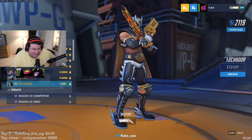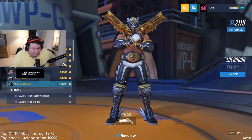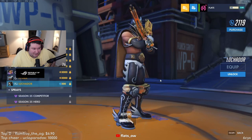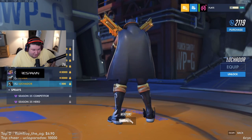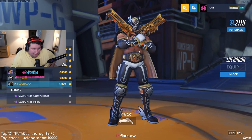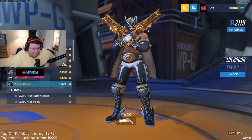Luchador - which I think is one of the biggest W's so far. Luchador Reaper skin, looking like some Rey Mysterio type ass shit. Great skin. Can't believe we haven't been kicked out yet by the way - this is a miracle. But yeah, great skin overall.